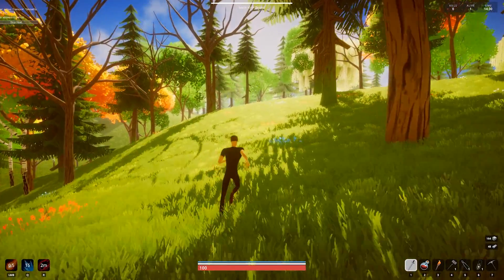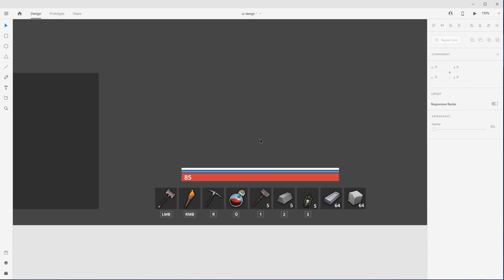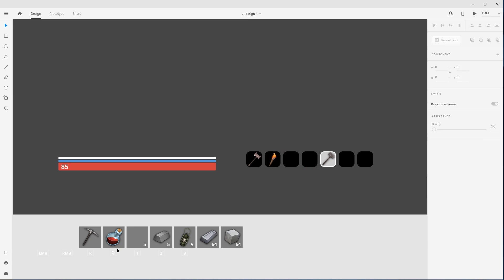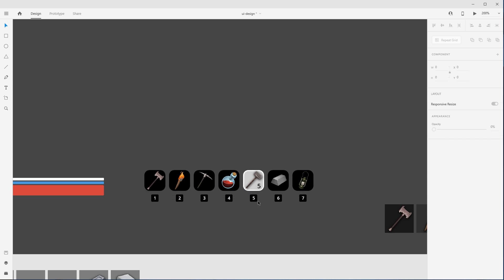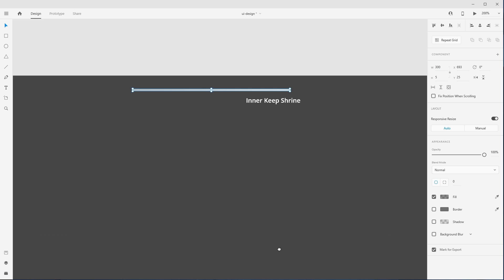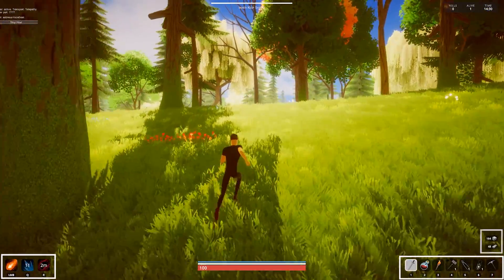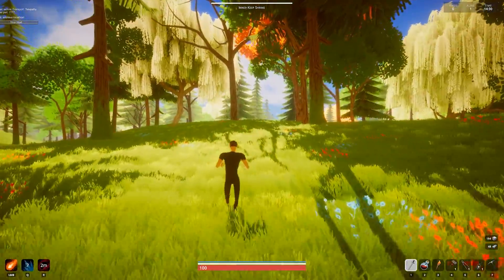The first thing I worked on was an inventory system. Depending on whether you're playing as a human or monster and also the class you're playing, you'll start out with different weapons, tools, consumables, and resources in your inventory. I started out by mocking what it'll look like, and I decided to split up the original ability/inventory bar into three parts: an ability bar, an inventory bar, and a resource bar. I also changed around a few other things while I was at it.